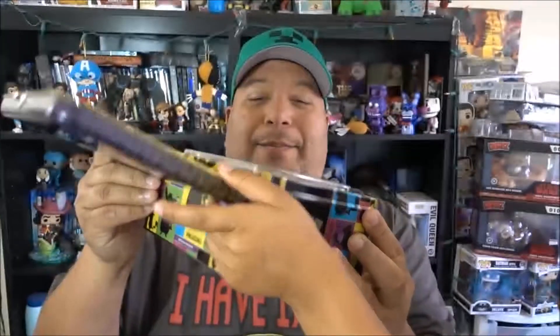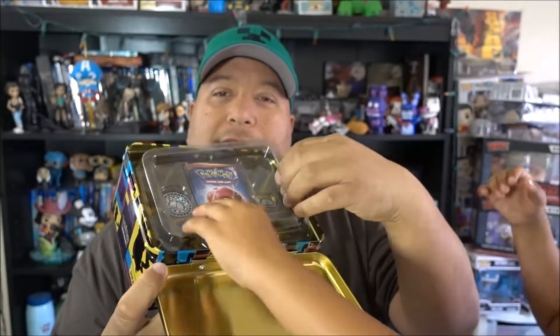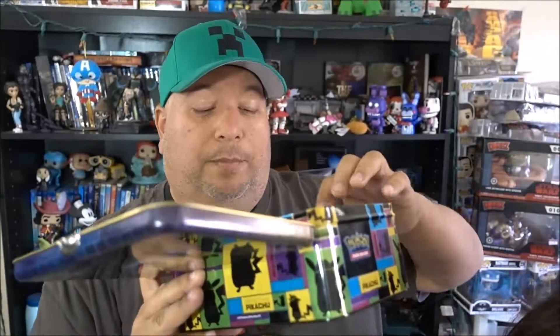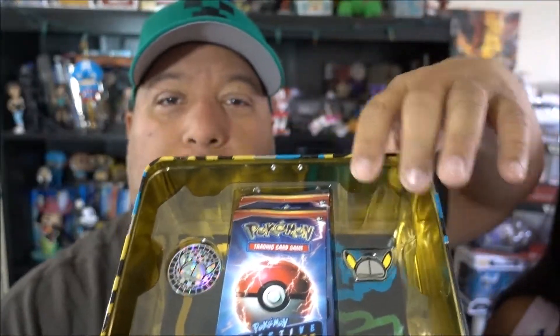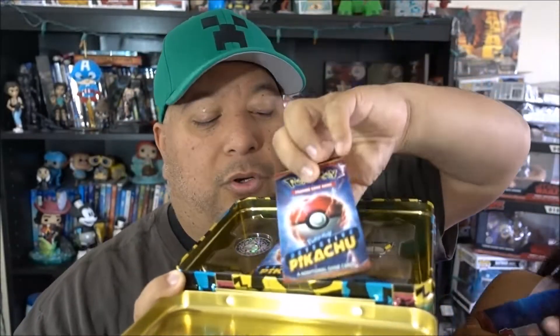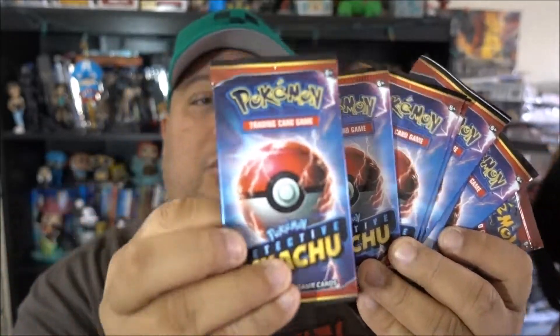You guys probably see it's from Target. We're gonna open it up right now. When you open the case up, this is what you see. It's like a lunch box. You take off that little plastic covering and then there's a card packing - that's where the card packs are at. So it comes with a coin, a button, and then it comes with these card packs right here, which we're gonna open up each card pack for you guys. So it comes with like seven of these little packs - the Pikachu trading card games.